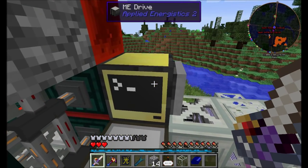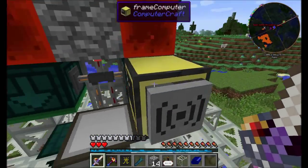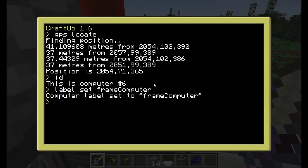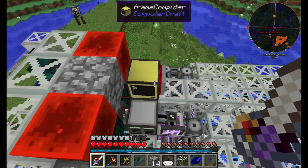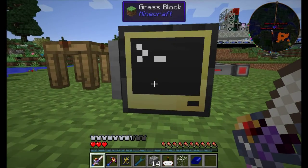We should label them: this one is 'main computer' and this one is 'frame computer'. Labeling means if you break and pick up the computer it will remember its programs. Without a label, anything you've done is lost — or rather, it's in your world saves folder, but you won't have access to it from in-game. Now let's put some programs on here. The startup program on the frame computer runs the 'await signal' program, whose job is to wait for someone to ask its position and send back the XYZ coordinates.